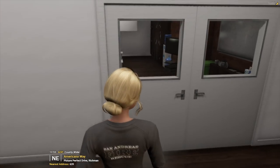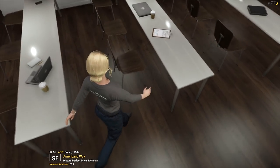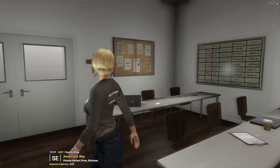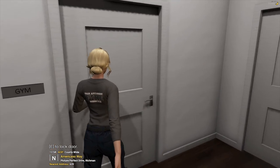And through here we have a briefing room, slash meeting room. Everyone can take a seat. I think those are fixed items, so we can't actually sit on those, which is unfortunate. But you can technically use the Lambda V menu to do that.